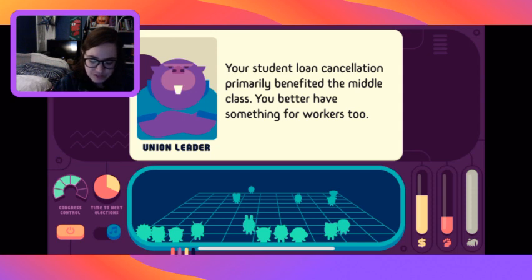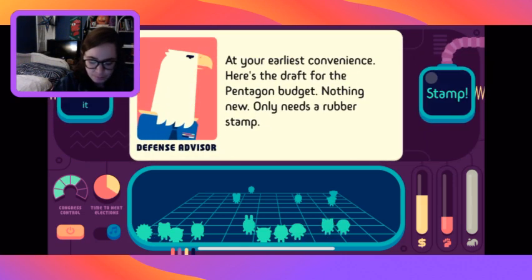The union leader says student loan cancellation primarily benefited the middle class - we better have something for workers too. The defense advisor brings a draft for the Pentagon budget. Nothing new, only needs a rubber stamp. Let's see what we're doing - budget item: Space Force. We're still figuring out its purpose. I don't think so.